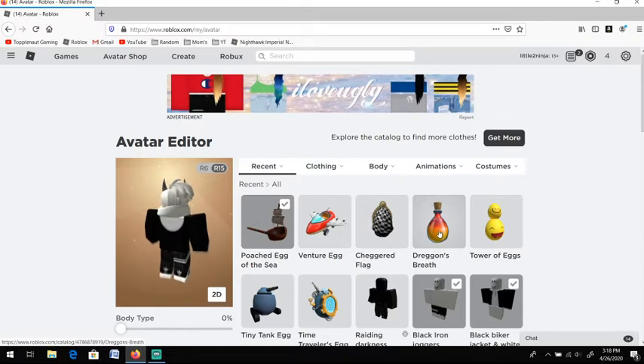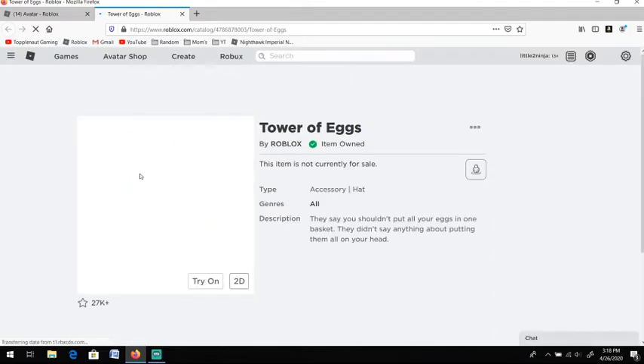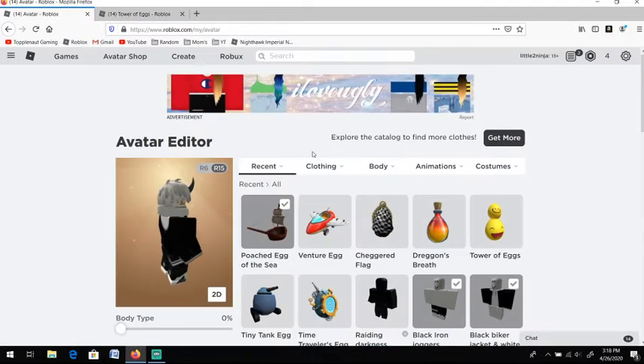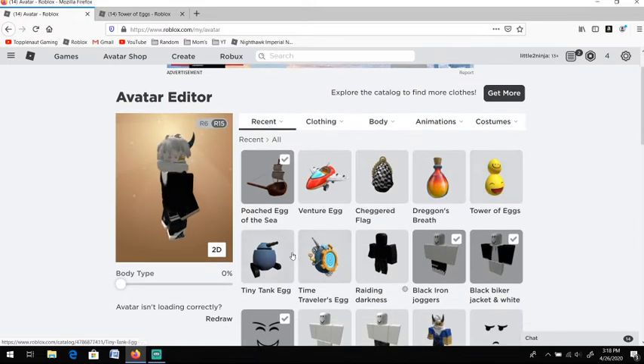It's better than that one anyway. Tower of eggs — I don't even know what egg that is. I don't even remember. It's actually a good looking egg. And it doesn't actually say what one that is for. Tower battles would be my guess — tiny tanks, tower battles. But that's actually a good looking egg.